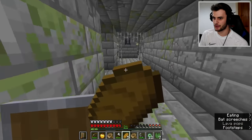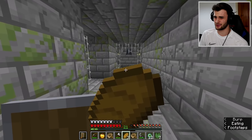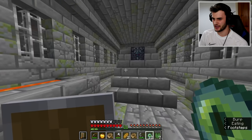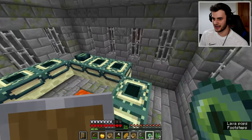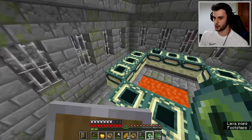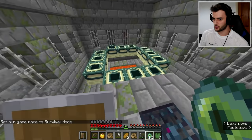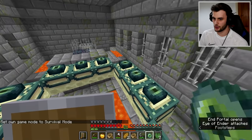Now I'm going to tell you the next big problem with adventure mode - it's a bit of a weird one. You can't place eyes in the portal. So unless you get a 12-eye seed, there's no way you get through here. So I am going to have to switch to survival mode to be able to put these in - unfortunately it's just one of those things.